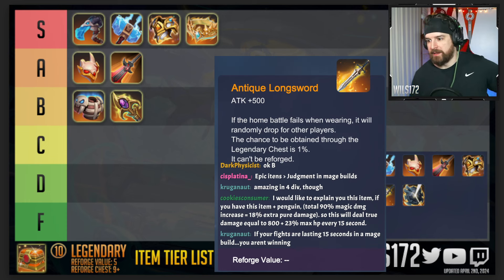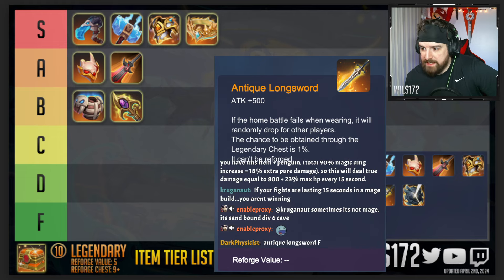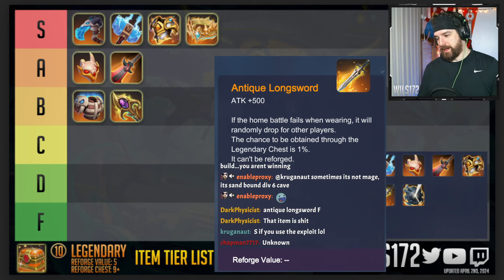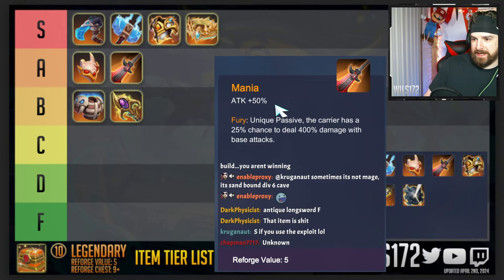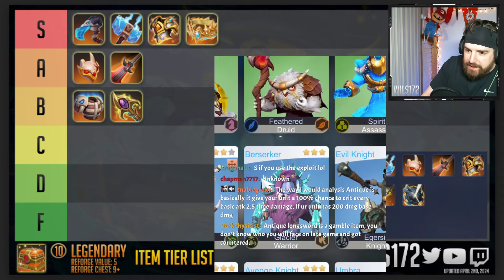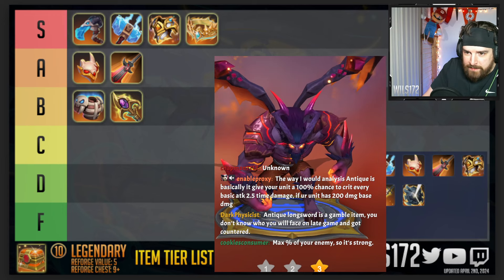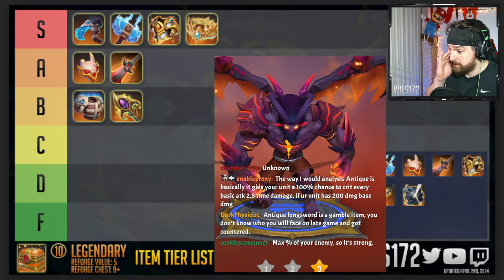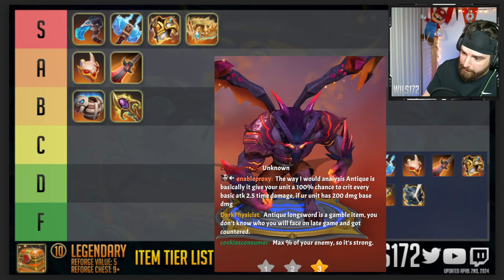Gruganot — Antique Longsword, plus 500 attack. If the home battle fails when wearing it, it will be randomly dropped to other players. The chance of obtaining it through a chest is one percent and it cannot be reforged. Compare that plus 500 attack to Mania's plus 50 attack. For example, a three-star Fallen Witcher transformed has 240 attack damage. With Mania that goes to 360, but with Antique Longsword it goes from 240 to 740 — which is absolutely crazy.